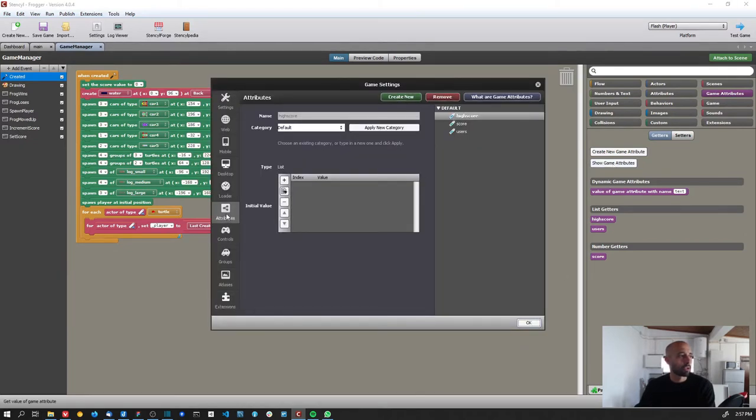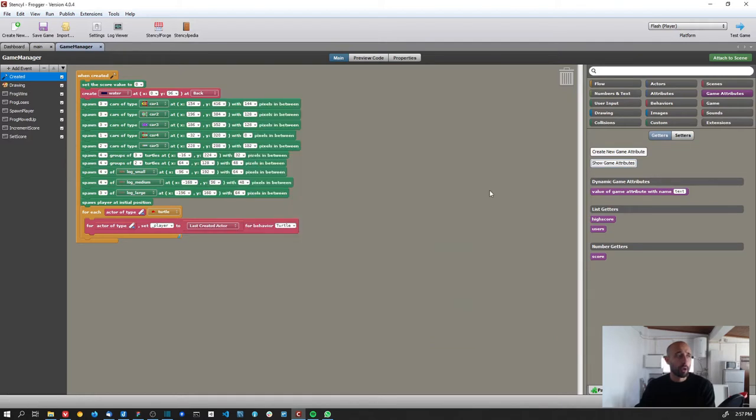Right now I'm going to talk about the score. Since I want to access the score also on the end scene, I needed to create a game attribute called 'score' and replace the normal attribute I was using before. I created the score attribute, and you can see it has getters just like regular attributes.